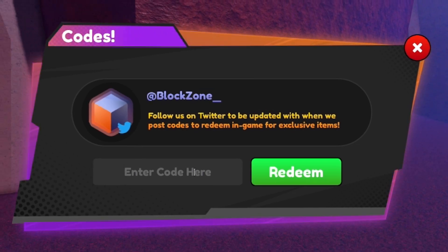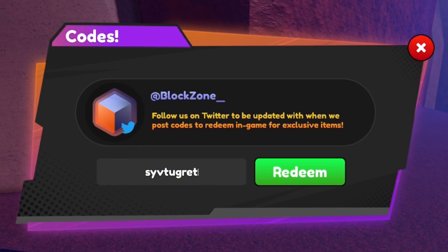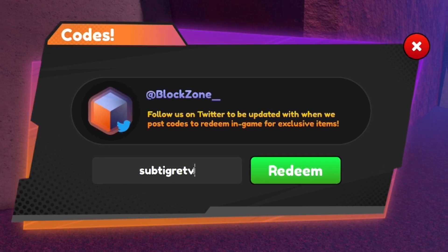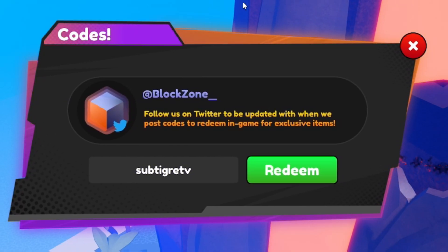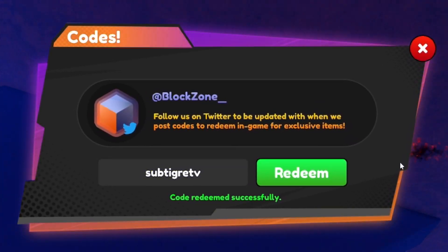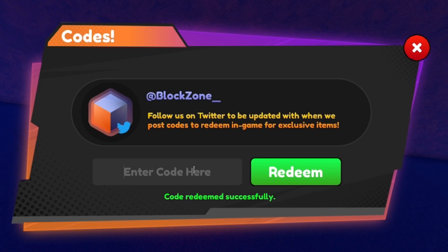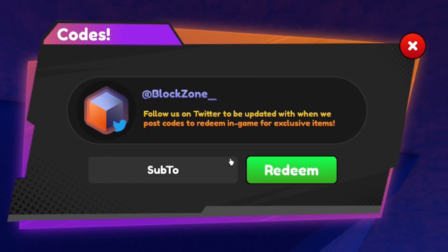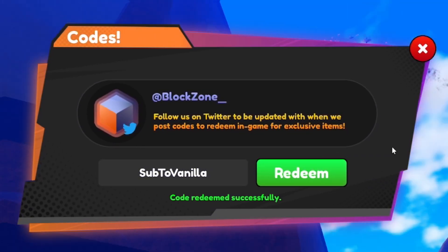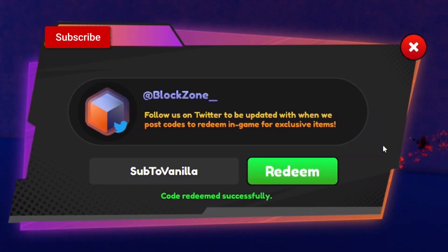After that, redeem the code SUB TO TGRETV — I'm not too sure if I'm pronouncing it right, but that one gets you another 2,000 Chikara. After that one, redeem the code SUB TO VANILLA. All the YouTuber codes seem to give us 2,000 Chikara.